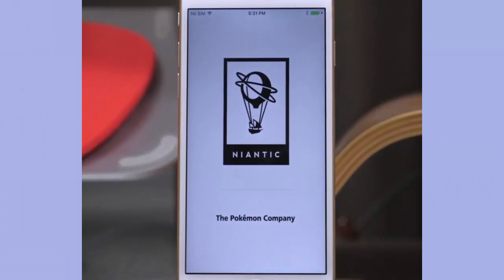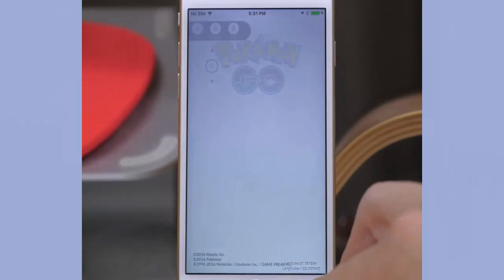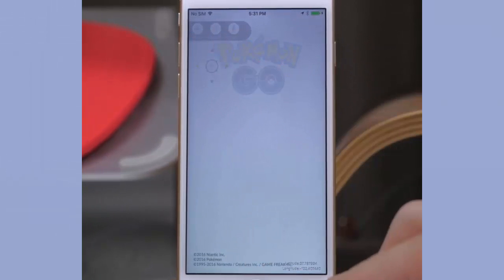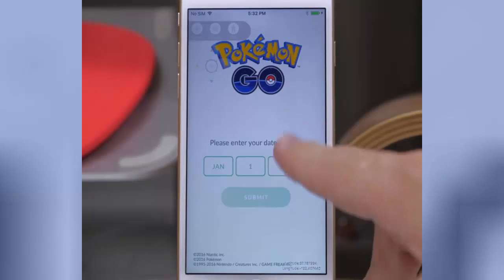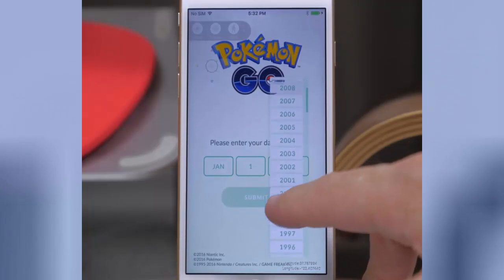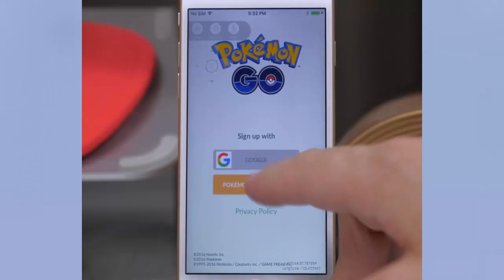Now we swipe over and open this up — this is actually going to give you all of those cheats. I'm going to allow it to use my location. I had to close out of the application and then open it back up because it froze at the beginning. Now we're just going to put in our information and sign in.